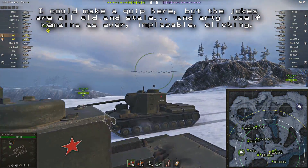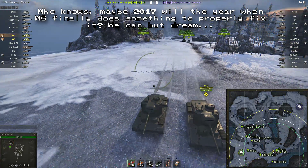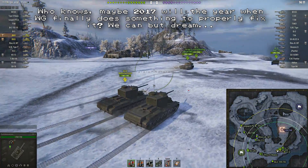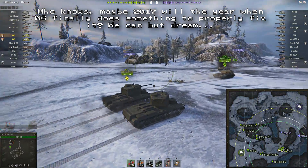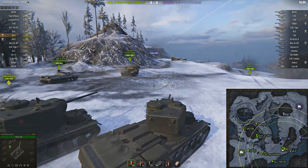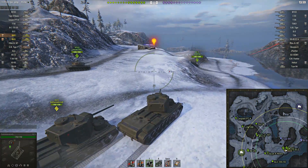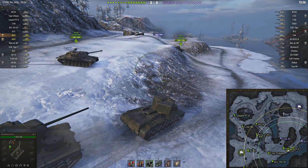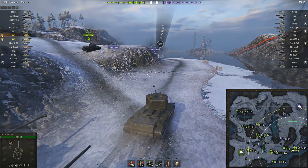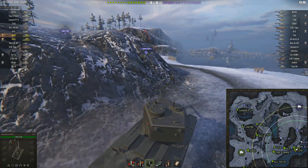This is a tier 9 game with two arties, which might be a bit nasty. The enemy team also has a fair proportion of tank destroyers, though not that many, and both teams have a failed platoon with tier 6 tanks. On our side it's a KV-13 and a KV-85 — just bad luck that they got a tier 9 game. On the enemy team it's a Hellcat and an IS-3, so that Hellcat was going to get shafted no matter what.